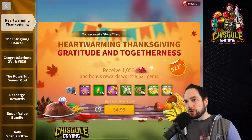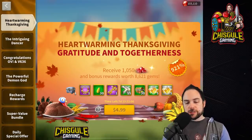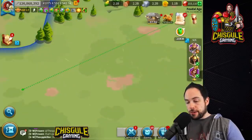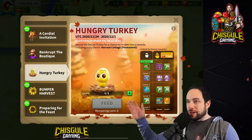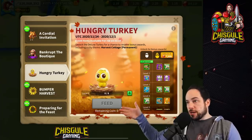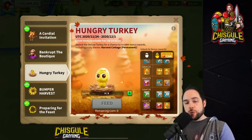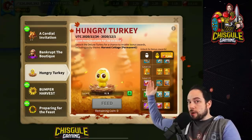The next bundle we need to look at is the heartwarming Thanksgiving gratitude and togetherness bundle. This style of bundle is important if you are trying to finish up your turkey — the best free-to-play event by far in the game. You go in, you get corn, you power up the turkey by feeding it corn, you spend extra gems to unlock a higher tier, and you get literally all your gems back when you complete the highest tier, which is pretty spectacular.